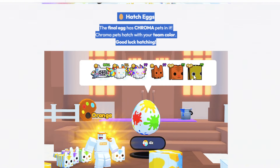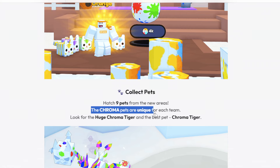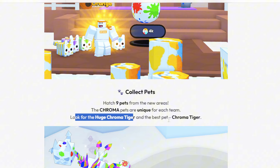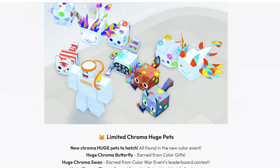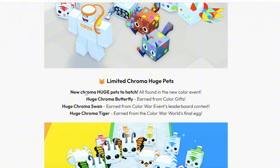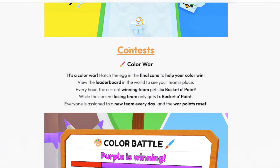I'm assuming the Chroma Pets are going to be stronger than other ones, and I'm hoping there are some huges added. Hatch nine pets from the new areas — the Chroma Pets are unique to each team. Look for the Huge Chroma Tiger, which is mentioned as the best pet. There are new limited Chroma Huge Pets to hatch across the colors: a Huge Chroma Butterfly, a Huge Chroma Swan, and a Huge Chroma Tiger.